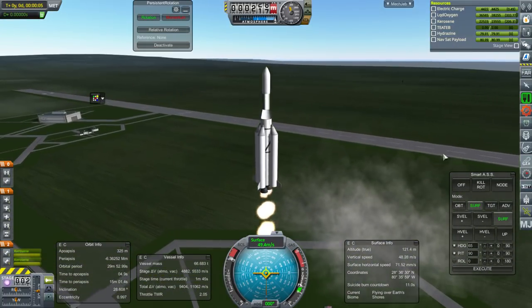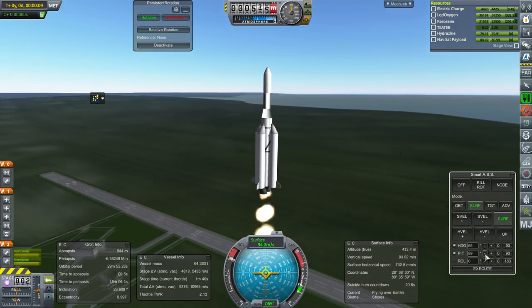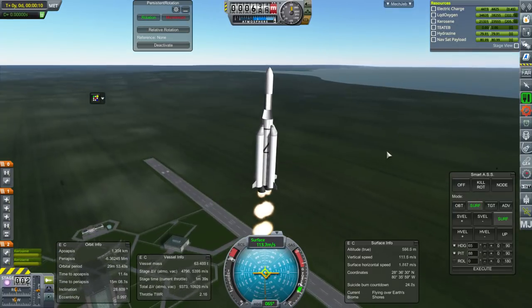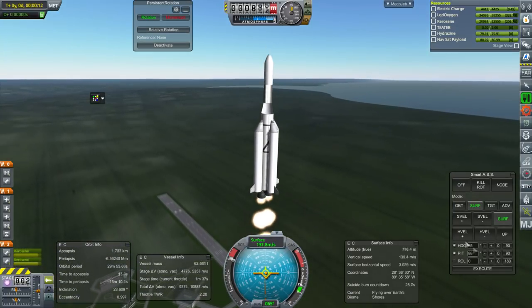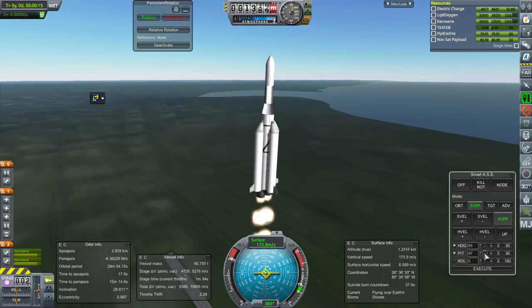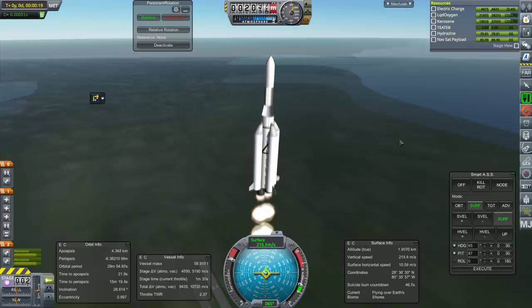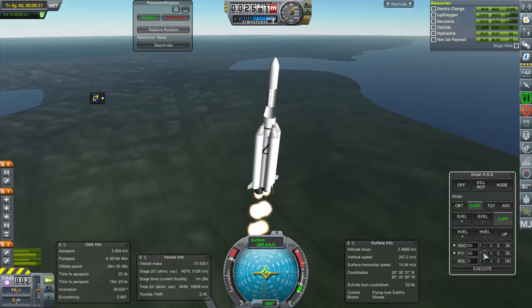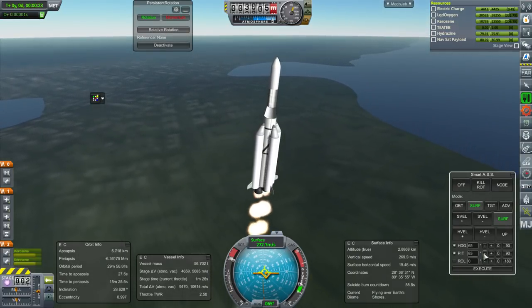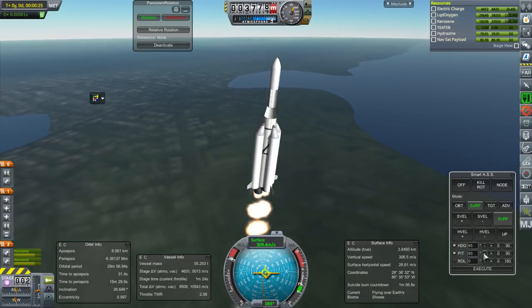We've got this NAVSAT contract, we've got the geostationary satellite contract, and then we also have three lunar contracts — impactor, flyby, and orbiter, not in that order. As far as grinds go, I know some people talked about the sounding rockets grind. I'm sort of glad I skipped that. I'll just do the lunar rocket grind, if you don't mind.